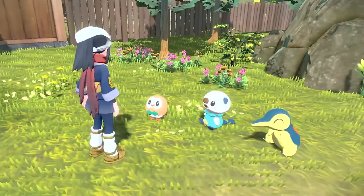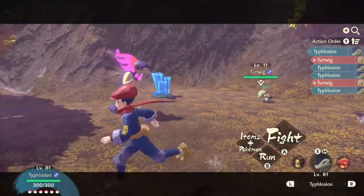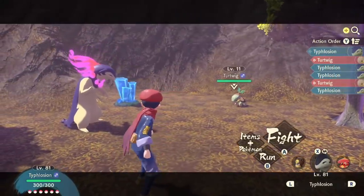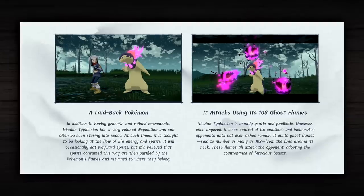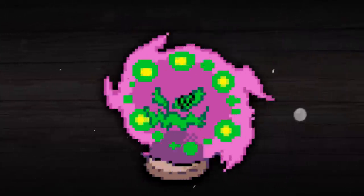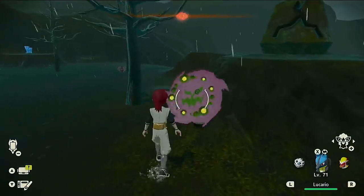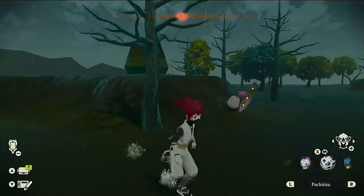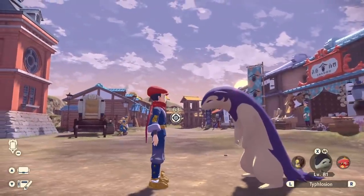This game is absolutely filled with easter eggs and references just like this. One of these that doesn't really appear within the game itself, at least not that I have seen, has to do with Hisuian Typhlosion. Hisuian Typhlosion gains the ghost type in its new regional variant form, and something peculiar mentioned on the official Pokemon Legends website has to do with its ghostly flames that wrap around its neck. The website specifically mentions that it uses 108 ghost flames to attack its opponents, and this number is very significant because it's the same number of spirits that Spiritomb is comprised of.